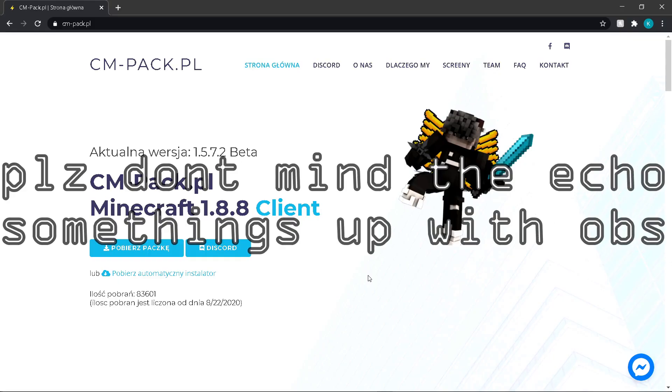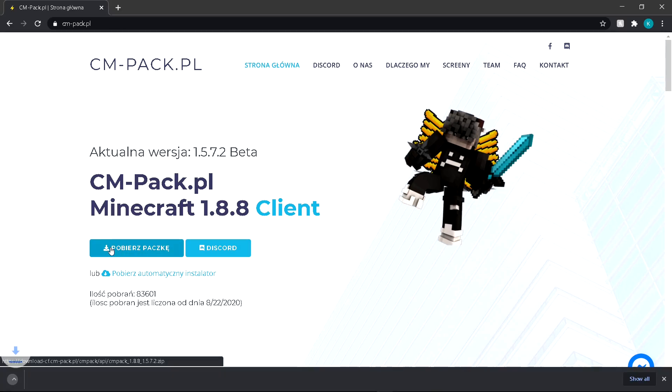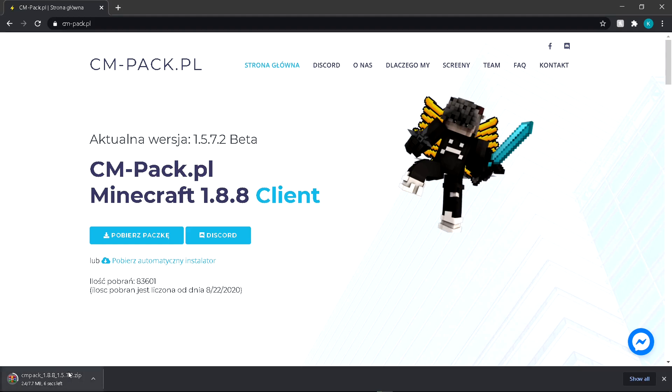Okay, now this is the download tutorial. The first step is to go to the link down below that leads to the website cmpac.pl. The website is in a different language, but just click on the logo right there and wait for it to download.